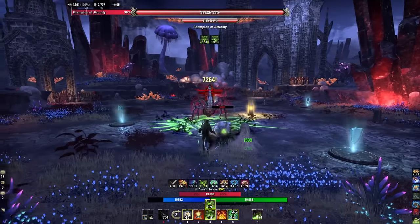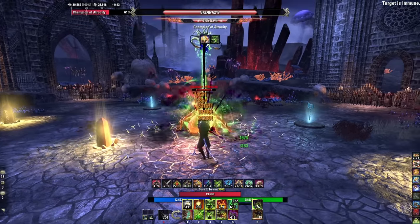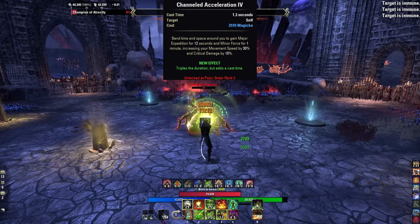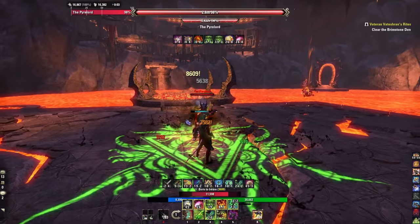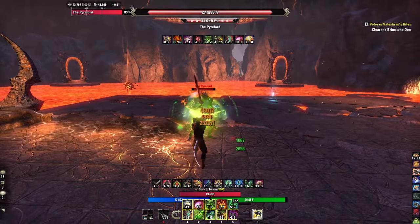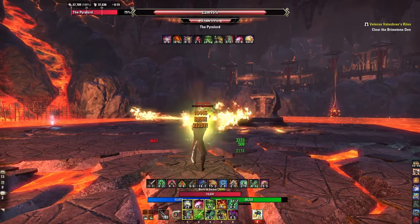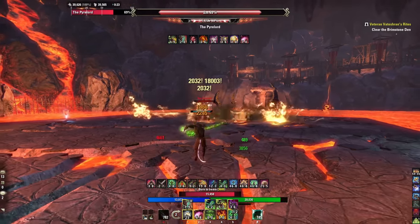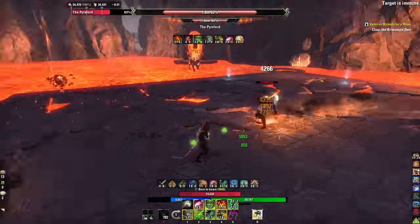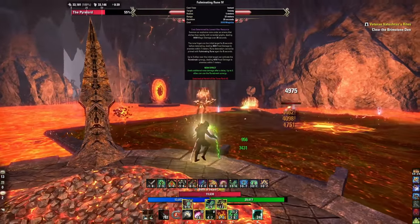Elemental Susceptibility is single target, so I flex in Razor Caltrops from Assault for AoE situations like vMA — it also gives Major Breach but costs stamina and requires more frequent casting. Another ability on the bar is Channeled Acceleration from the Psijic Order. It lasts almost a full minute, gives Minor Force and 12 seconds of Major Expedition. You can pre-cast it before boss fights and nearly guarantee Minor Force the entire time, increasing critical damage by 10%.